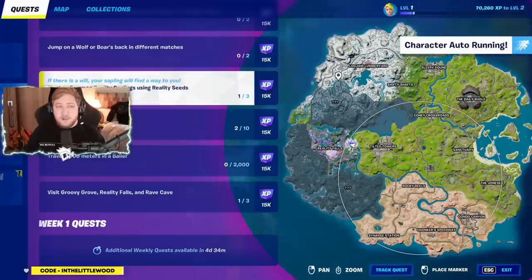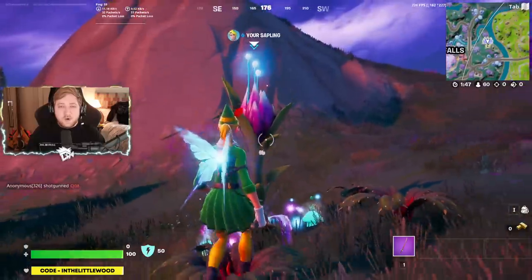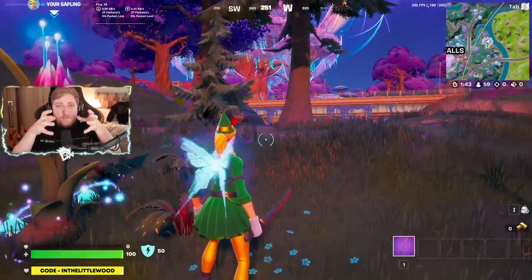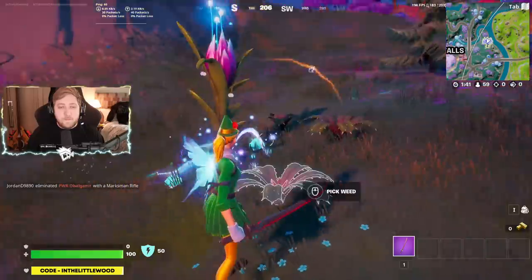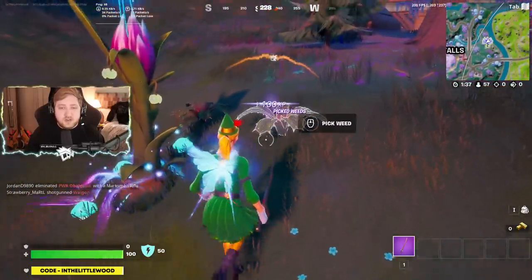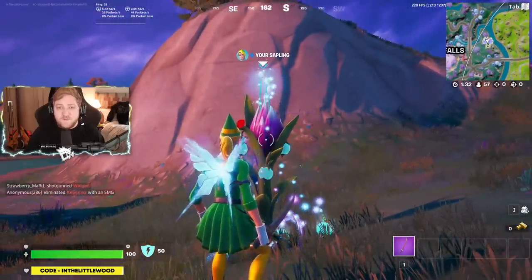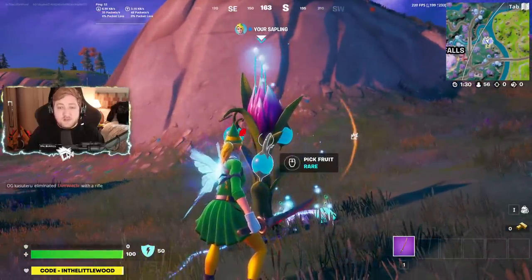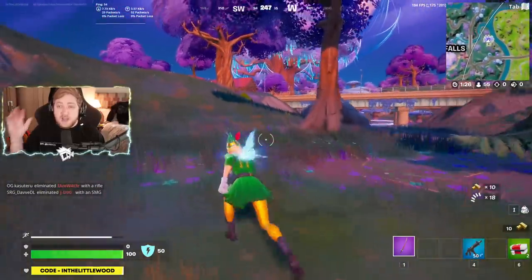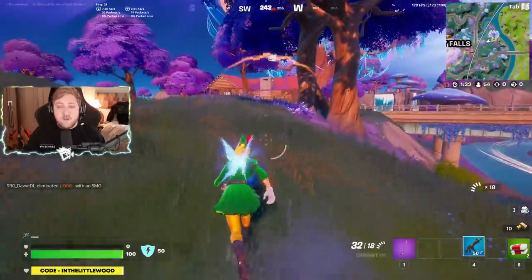We've got this challenge here which says that we need to plant or summon Reality Saplings by using Reality Seeds. What you do is come over towards the giant tree here where there are going to be these large bulbs. All you need to do is throw one in a different direction by picking up the weeds. And once you've got rid of the weeds, it's actually going to produce a weapon for you in the following game. So this is a plant that I dropped in the previous match — I ran over, got a bulb, threw it down, came back, tidied the area, and I've now just gotten a rare weapon for it.